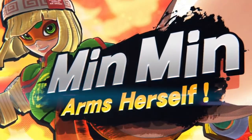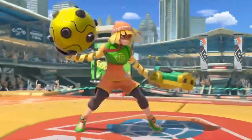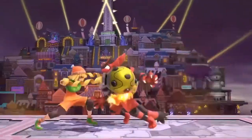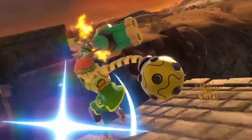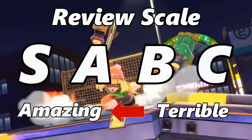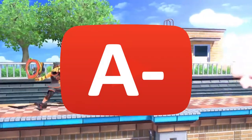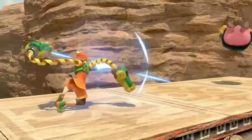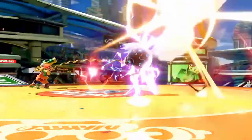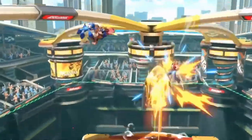Overall, I like Smash Ultimate's sixth fighter pack. Min Min is a highly unique character, and despite her steep learning curve, I can appreciate how her design truly captures the gameplay of ARMS. Spring Stadium is a fun casual stage that pays tribute to its source material, and all 18 music tracks included with this DLC are simply fantastic. On this review scale, I would give Smash Ultimate's Fighter Pack 6 an A-. While I wish I liked Min Min's moveset more, I cannot deny the inherent quality in this DLC. It's truly amazing how after 80 characters, Mr. Sakurai and his team are still finding new and exciting ways to implement more game series and playstyles into Super Smash Bros.